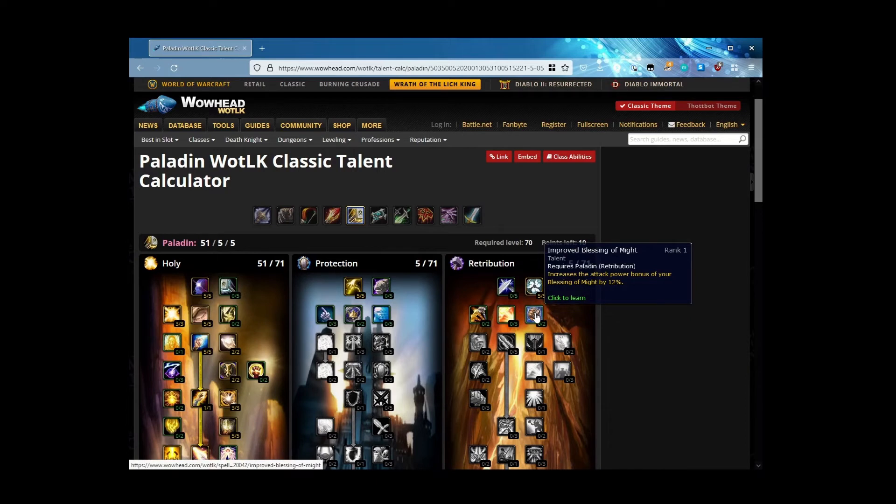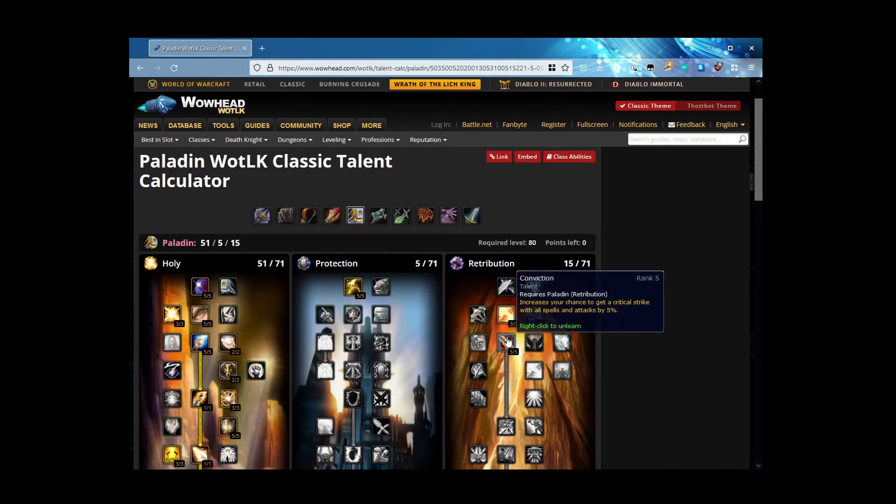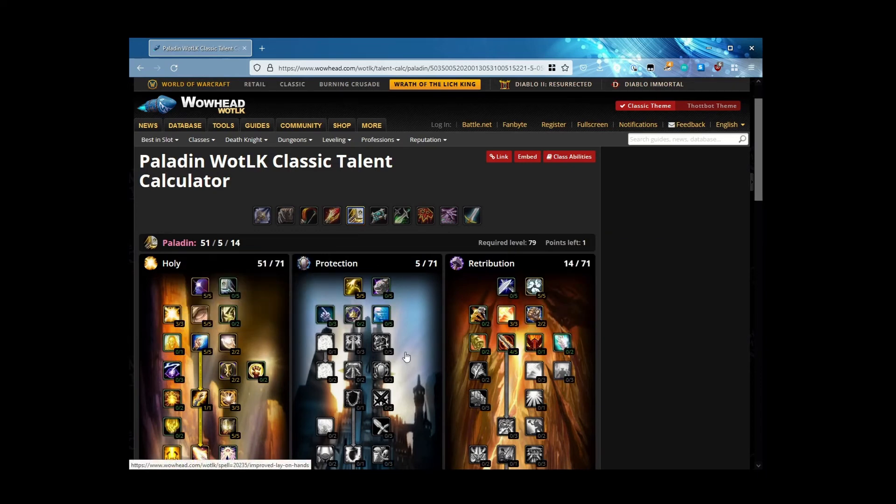For the Ret tree build, you'd probably want Benediction and, unless you're running with a reliable warrior, Improved Blessing of Might. Then you have a choice — Improved Judgments reduces the cooldown of Judgments by 1 or 2 seconds. I like Heart of the Crusader better: your judgment spells increase the critical strike chance of all attacks against that target by an additional 1, 2, 3%. Be useful to your group. Then pick up your 5 points in Conviction.